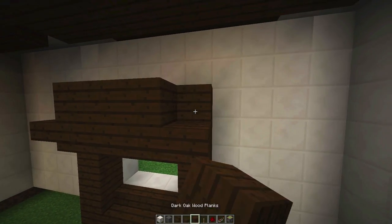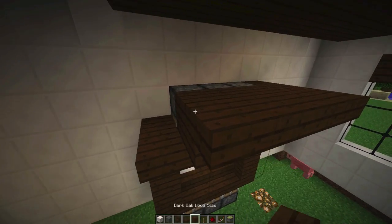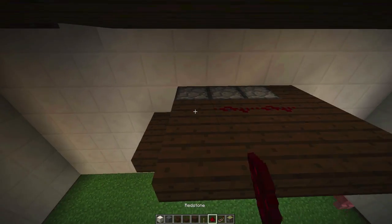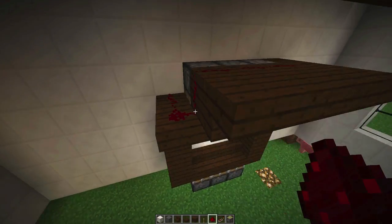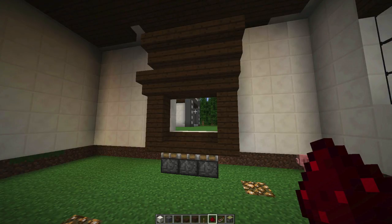What you see being built in front of your eyes is my attempt at making some type of garage door. The door is only two blocks high, and horses will get hurt — they'll bump their head at the two-block height. But we're in creative, so that's fine. We don't have to deal with that.